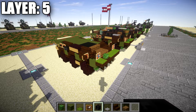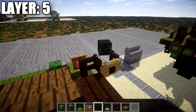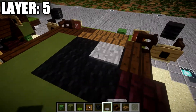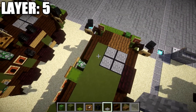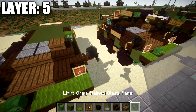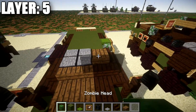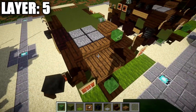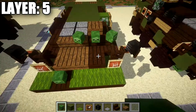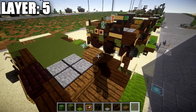Moving into layer five. Place wither skeleton skulls at a slight angle on top of the dark oak wood fence gates on both sides — just a very gradual angle, not too sharp. Going back from the spruce wood stairs, place two rows of two stone pressure plates on those black wool blocks. On the green terracotta block to the side, place a spruce wood slab. For the front, you have two options: place a row of three light gray stained glass panes across, or alternatively place zombie heads angled on both sides. Unfortunately you can't do both in the same area, so choose whichever you prefer for the front.